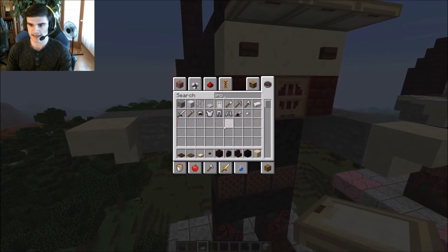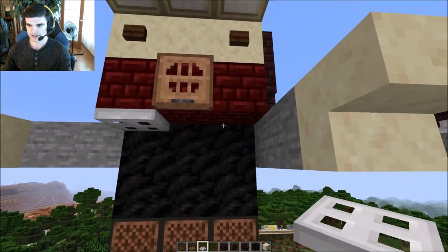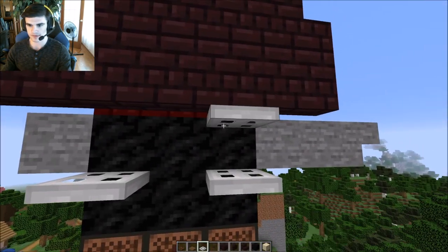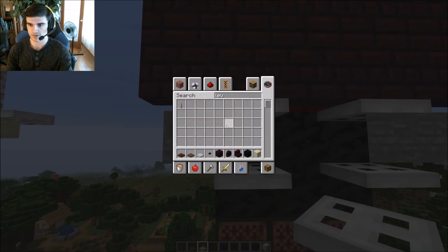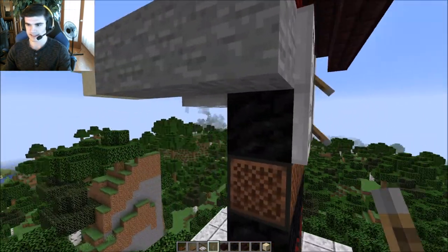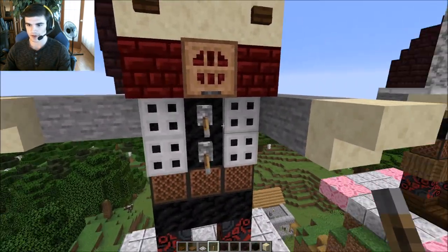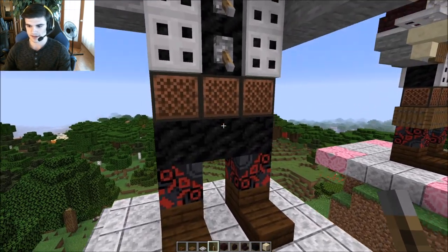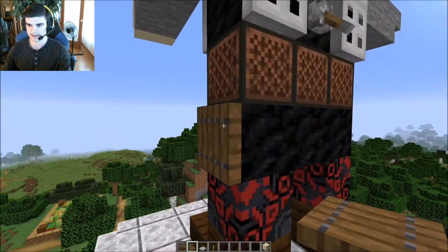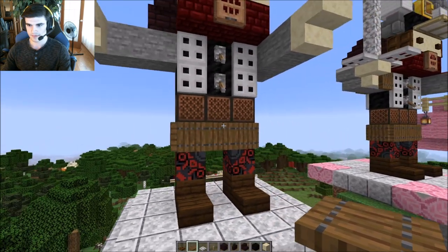Now let's get the iron trap doors and you just put them like so — you'll know if you put them right because when we get the lever out, they just close in nicely like that. It's kind of like both work into the building as armor. And just trap door all the way around this — this is the spruce trap door.